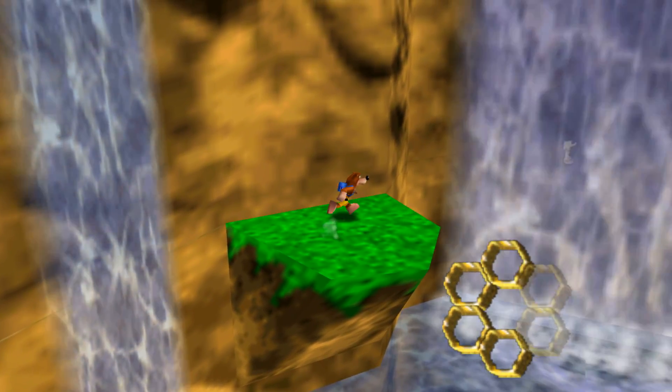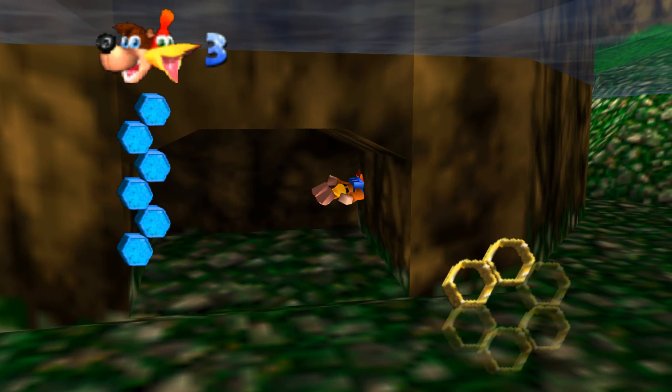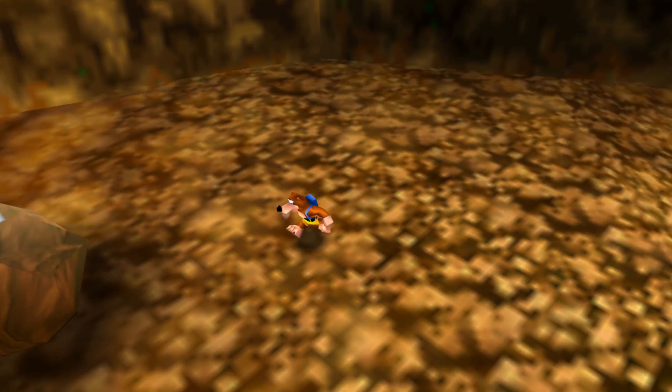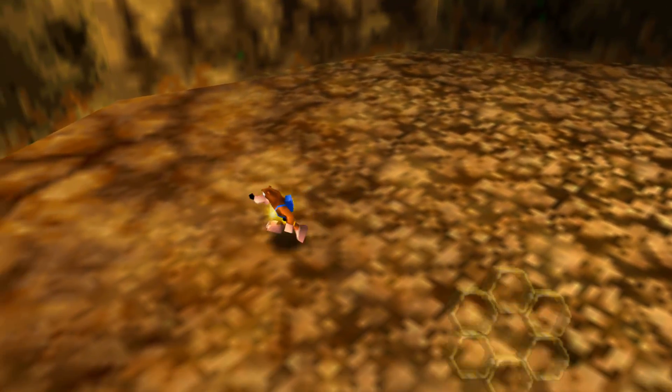A few of them are missing, though — like the one under Spiral Mountain, probably because it's normally outside the view of the camera, and the one you get for murdering these sentient rocks.